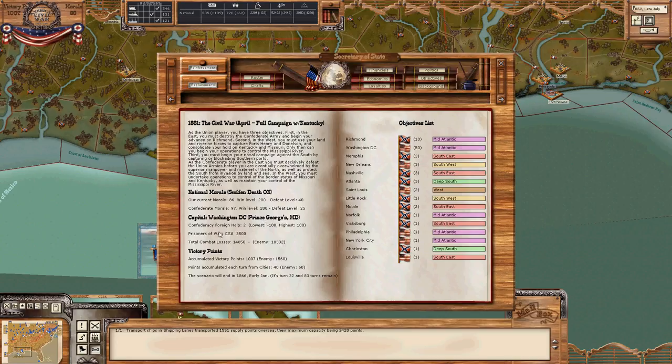While we're here, take a look at the Objectives tab. Remember from the very first video, I pointed out this Confederacy Foreign Help number. It's been fluctuating around through the game. Right now it's 2. I don't think it's risen above 10, and nothing happens until it hits 100. But if you recall, in some scenarios the English join the side of the Confederacy. So this is great news for us.